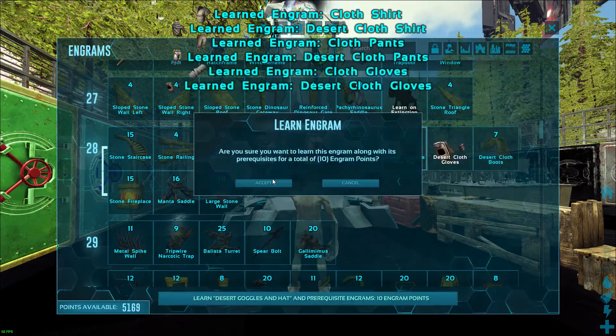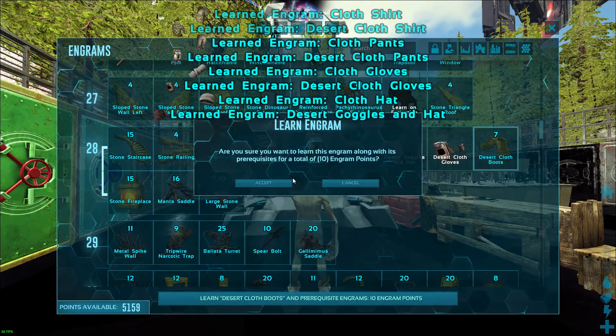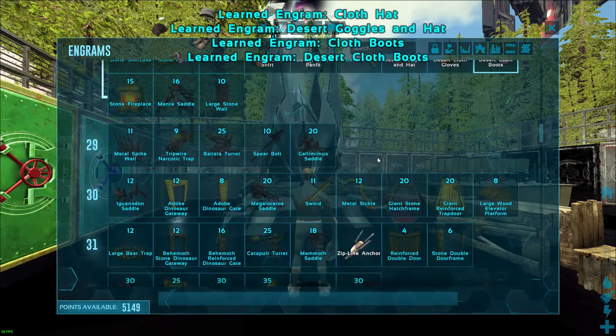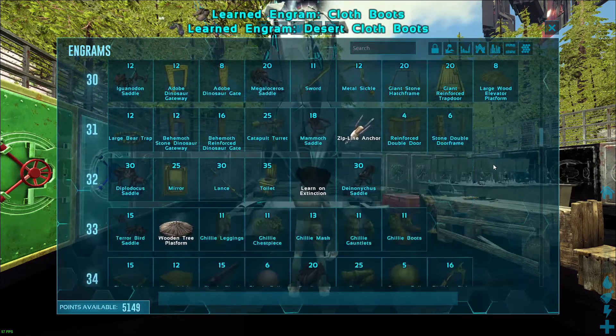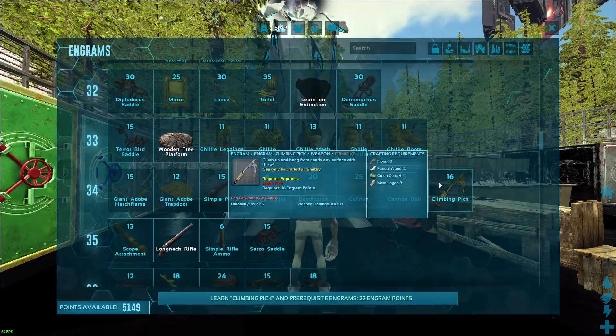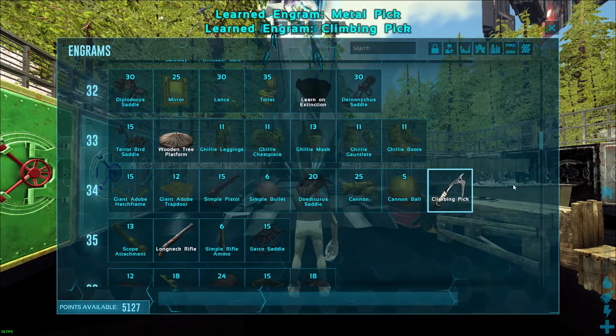I like to learn the primitive desert stuff because it can be helpful to quickly throw together for an alt that you don't want to use a lot of mats for. The climbing pick is a good one to also have in primitive.